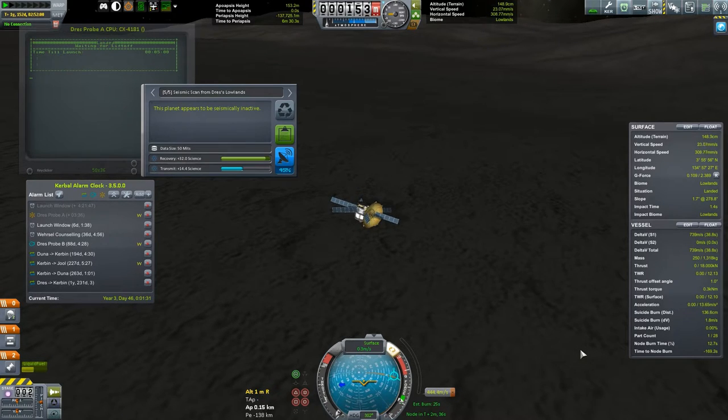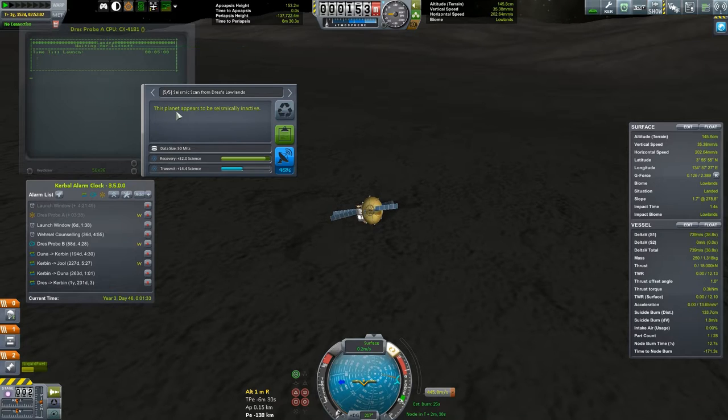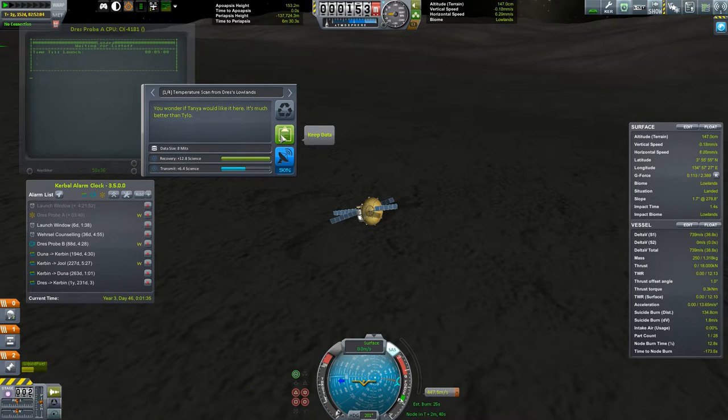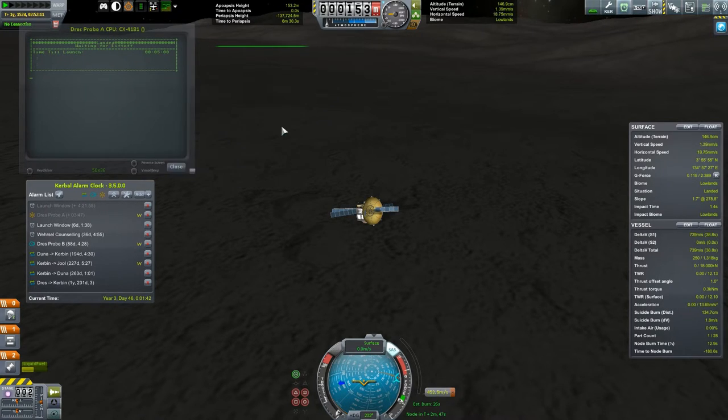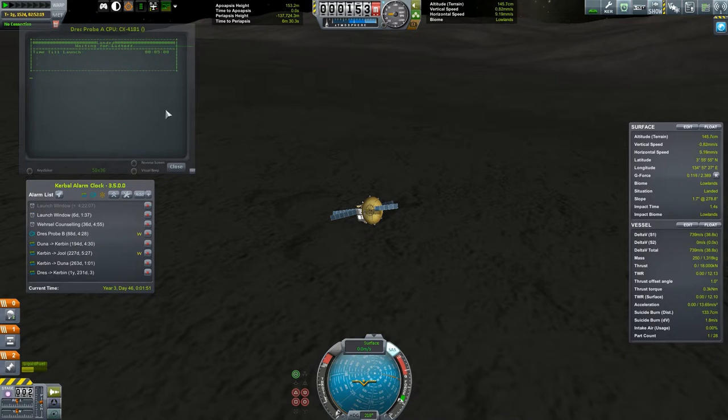Waiting for liftoff. So it did the science — seismically inactive. We will keep this data. I'm going to keep a temperature scan. Also seismically inactive — so we want two of those, and apparently we put three on. I don't know why we put three on, but we'll take that too. Maybe we'll transmit one and bring the others back. So we're waiting five minutes to liftoff. I have no idea how we can time this since this is not updated.